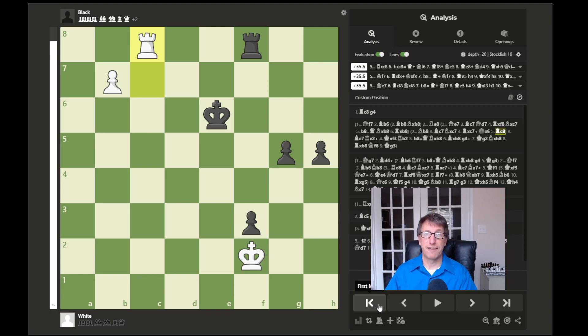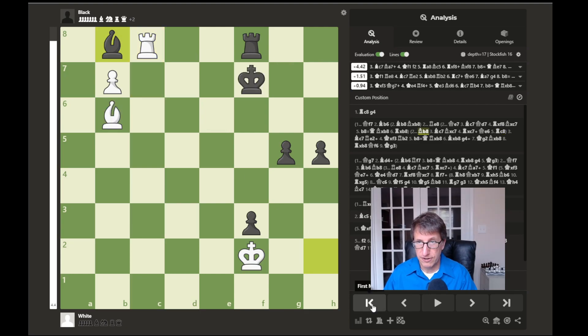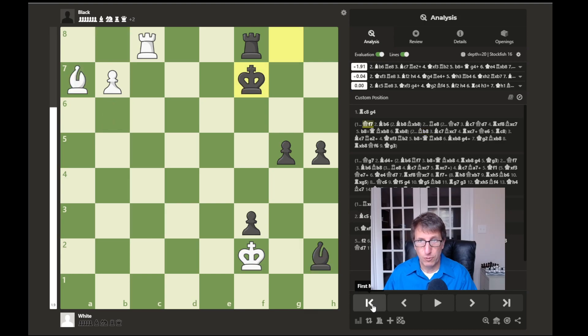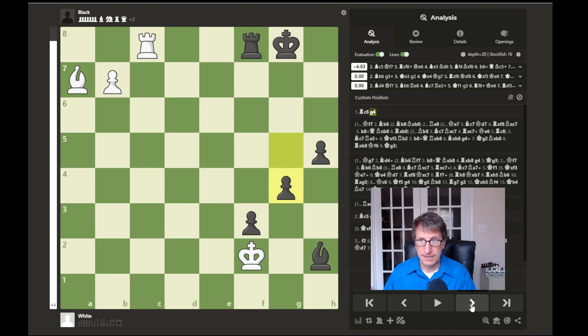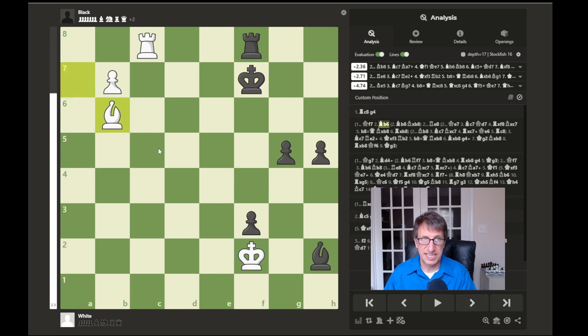I've seen this tactic happen in my own games — I've used it against people and I've lost against it against good opponents too, so you have to watch out for this tactic in the endgame. Going back to the beginning: rook to c8, then g4 was played in the game and that was not a great move. The best move according to the computer after rook to c8 is king to f7, but then bishop to b6 can be played with the idea of moving to c7 and blocking out this bishop.